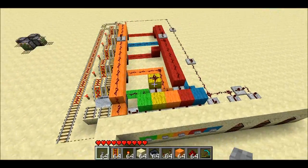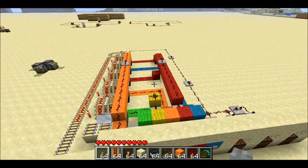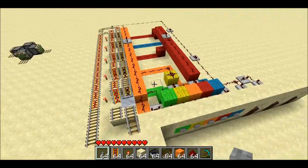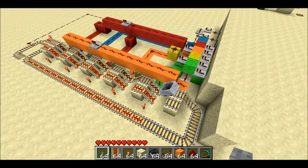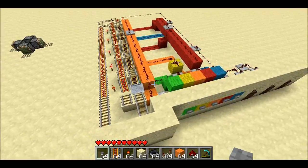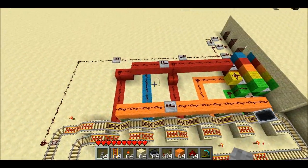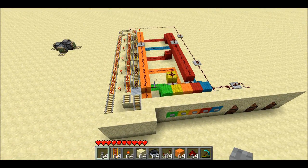So that's pretty much how it works — it's pretty simple to build. My girlfriend demanded that I give her credit because she actually gave me the idea to use the mine cart as the counter, so credit goes to her for that. Of course, I actually built the whole thing, but you know how girlfriends are. So that's about it — thanks for watching.